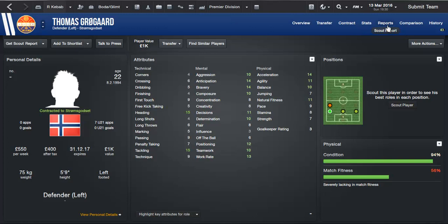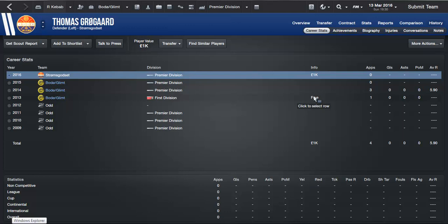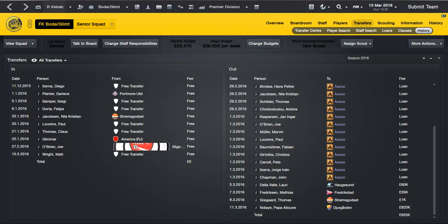Thomas Grogar — this guy could have been unbelievable. He had 4.5 star potential when I signed him right at the start of the first season for free, but he had a 45% sell-on clause so most of that money went to the other club anyway. He broke his leg unfortunately and was out for five months, so he just went downhill — down to like two star potential, one star current ability. There's no point now.